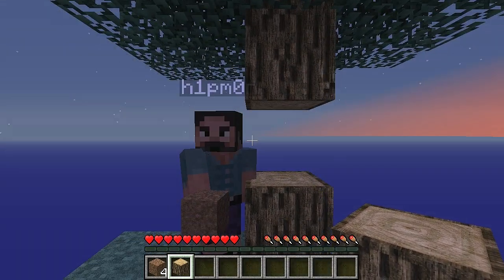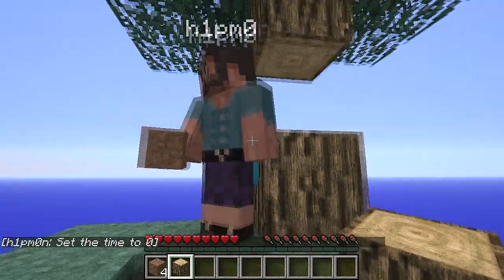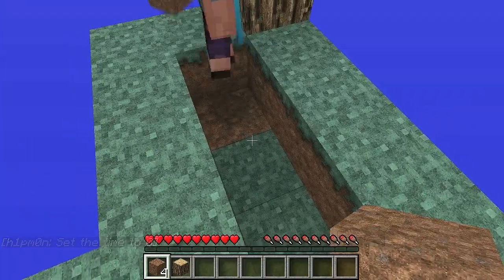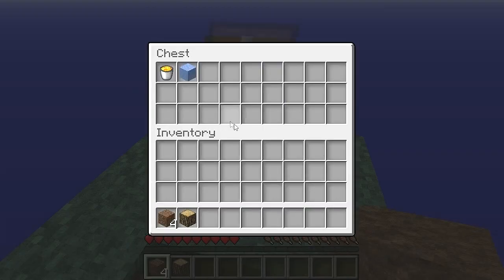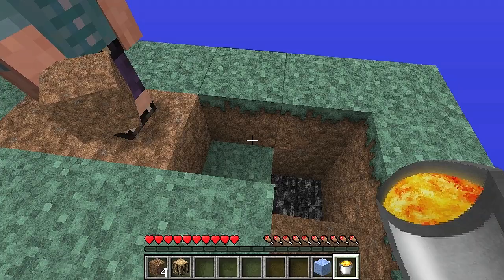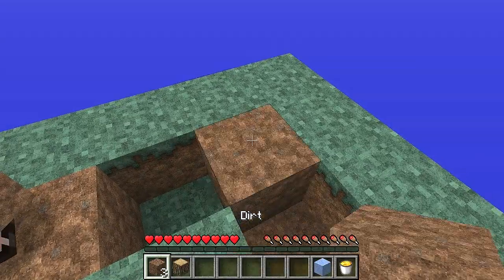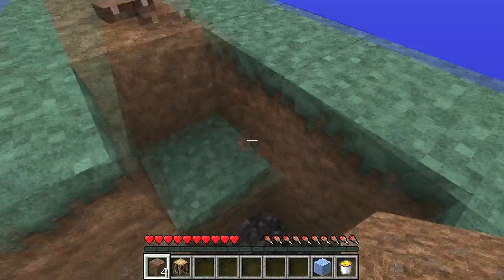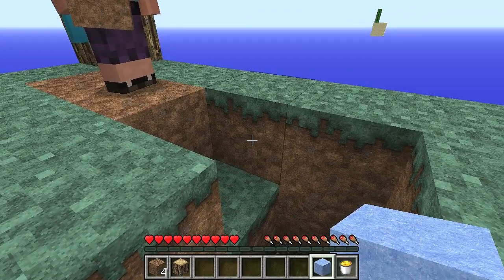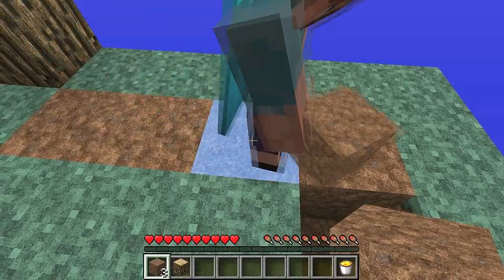I'm gonna use the admin powers because we did spend a lot of time faffing about. Right, should we start again? Hello, welcome to Wonderland Skyblock, everybody! No, Lee, look — get up. I'm gonna put that back. Are we going to put the lava there? I'll let you do it, Stuart. Basically, lava has to hit the water. So that should be water, yes. But what you should do is give the water a way to go out.